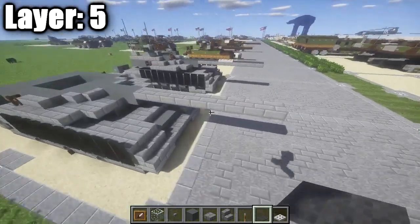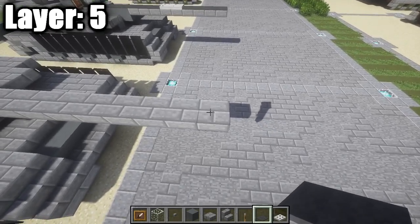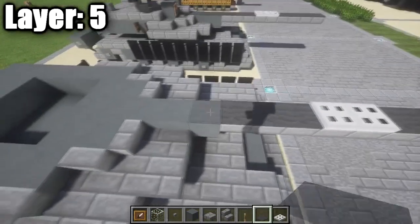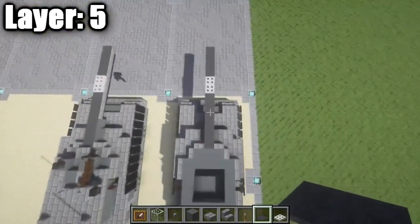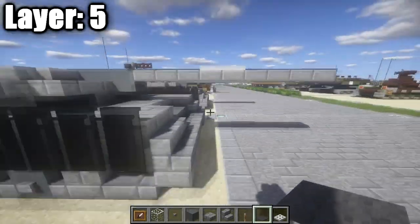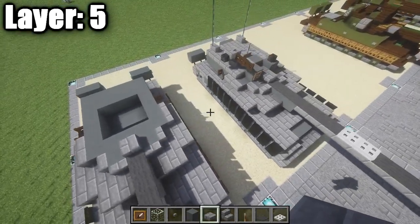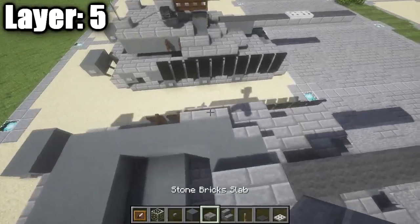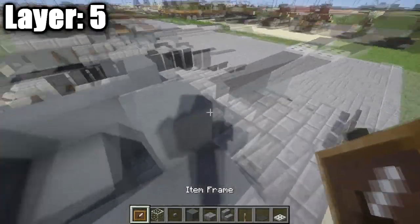Moving on to Layer 5: place gray carpet on the barrel — one, two, three, four carpets, followed by two iron trapdoors, then one through six gray carpets back. That creates a more gray barrel, and the trapdoors add the wider part of the barrel which the vehicle does have. Then place a stone brick half slab, and on the right side of the tank place a stone button. Next, place another stone brick slab followed by two gray stained clay blocks on either side. On the gray stained clay block on the right side, place an item frame with a glass block in it for a small light.